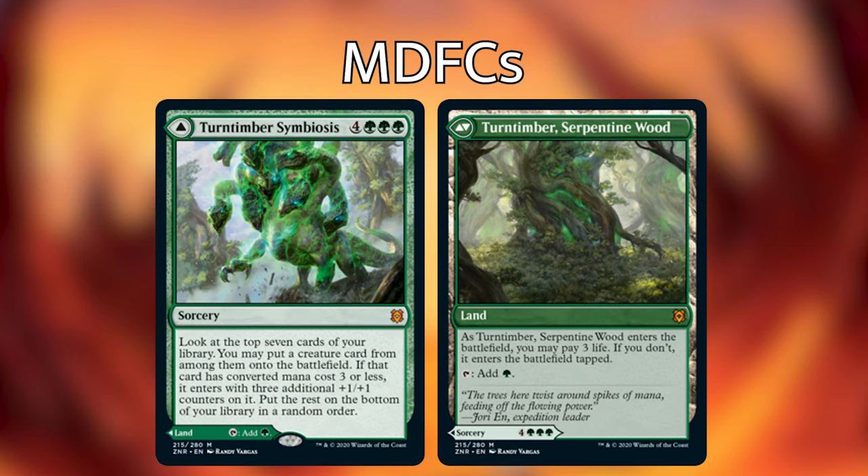The first one we want to talk about is Turntimber Symbiosis. On one side, it's a land that taps for green and can come in untapped if you pay three life. On the flip side, it's a sorcery for four and three green that says look at the top seven cards of your library — you may put a creature card from among them onto the battlefield. If that card has converted mana cost three or less, it enters with three additional +1/+1 counters. The rest go to the bottom in a random order. In green, it's really nice to have the option to bring in a land early game, and late game this side cheats creatures into play with very little restriction.